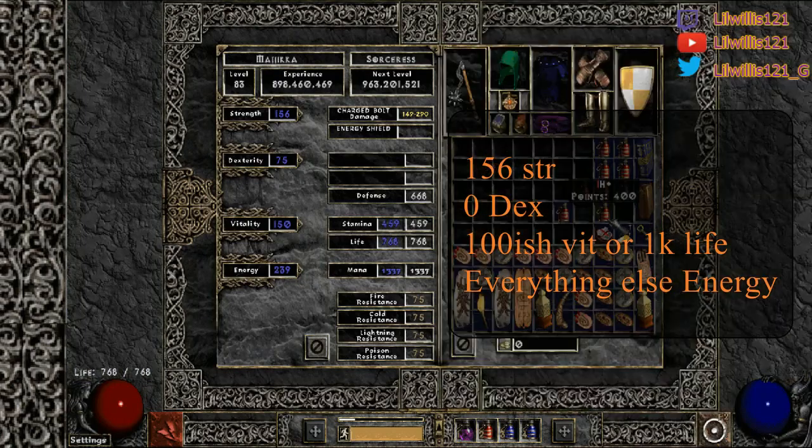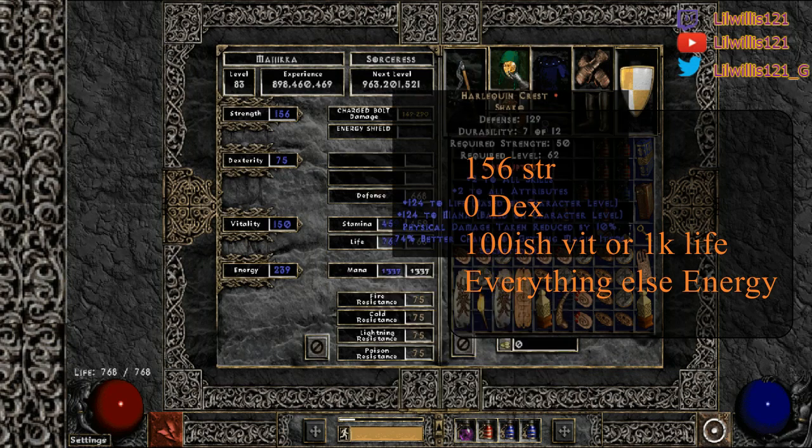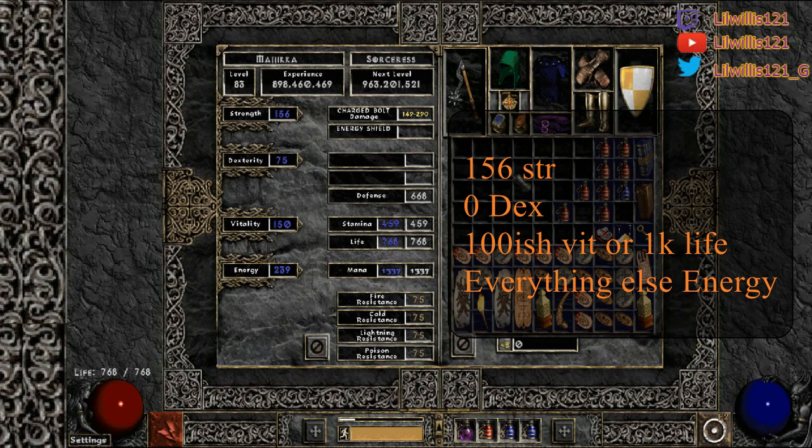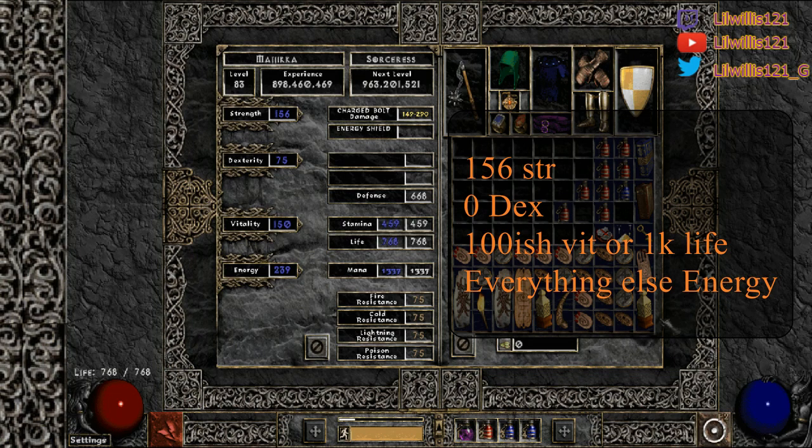On to stats. For my build: 156 strength for the Spirit, obviously no dexterity or just enough for gear requirements. I threw about 100 points into vitality just to get a little bit of life — ideally I want my life around 1000. If you have super high end gear with lifers and skillers, you probably don't even need to do that. Everything else goes into energy — energy is going to be your main source of ES absorption. I'm ES absorbing 61% at the moment, and everything in energy also helps you teleport.